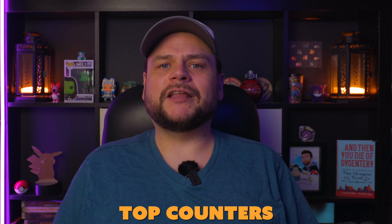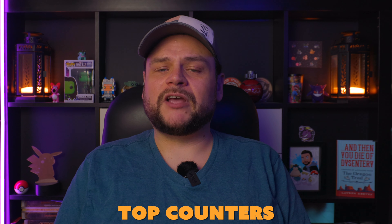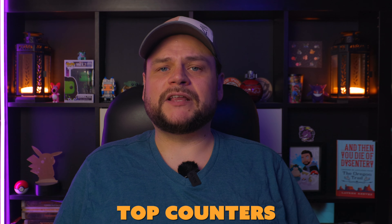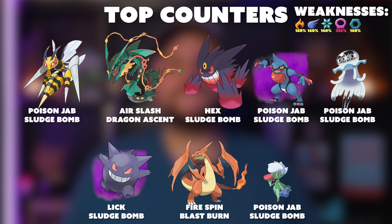For Tapu Bulu counters: as a grass/fairy dual type, it takes 256% damage from Poison and 160% damage from Fire, Flying, Ice, and Steel. Top counters include Mega Beedrill, Mega or regular Rayquaza, Mega Gengar, Shadow Toxicroak, Nihilego, Shadow Gengar, Mega Charizard Y, and Roserade. Fill up your roster with top Poison type attackers first, then fill the rest with Fire, Flying, Ice, and Steel. With top-tier Poison type attackers leveled up high, you could potentially solo Bulu; otherwise two to three trainers with decent Poison types should take it down quickly.